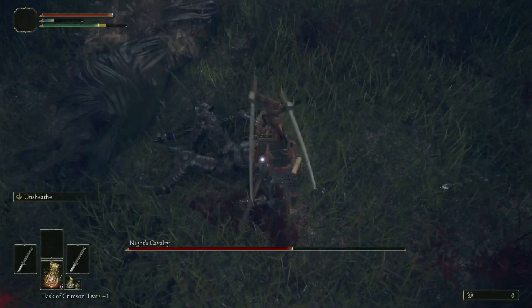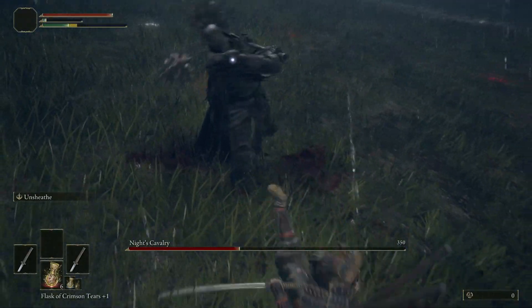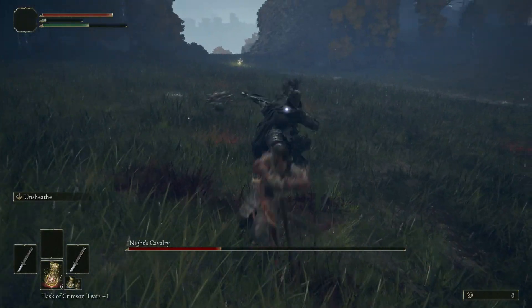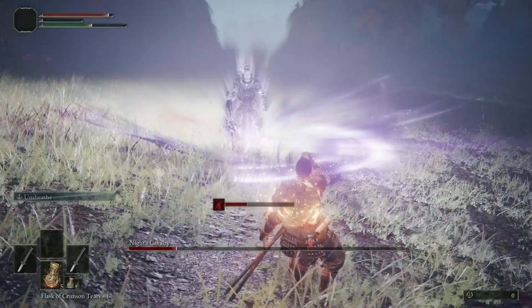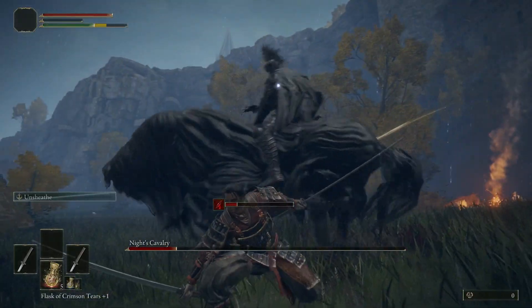When you knock him off his horse, take full advantage: land unsheaths, jump attacks. Something you'll see me do on my strength build — you can actually pretty easily circle him and land a backstab attack. Definitely be sure to do that to get the most amount of damage.